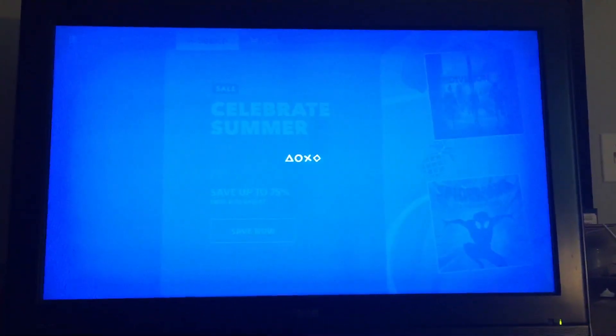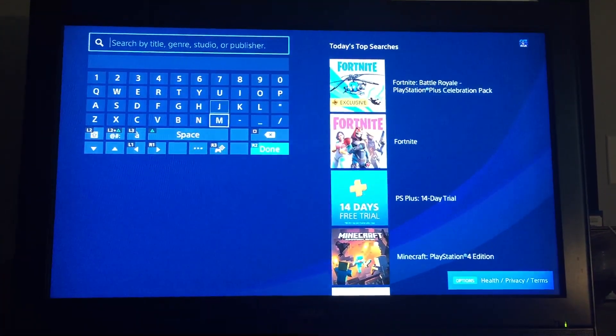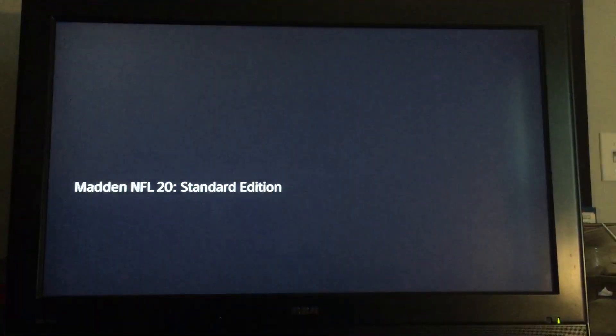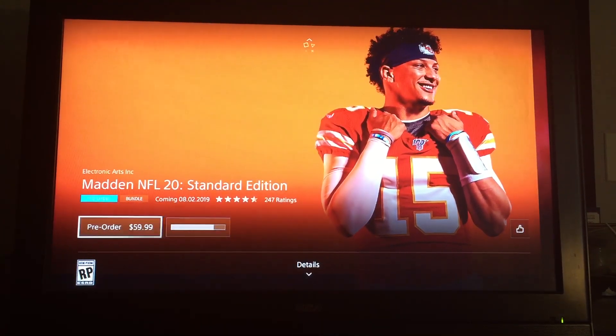I see a lot of people inside of Twitch chat that aren't really understanding how they can get this and it's not working for them. So all you got to do is just search up Madden 20, go over here, and it says pre-order — but you click on it.